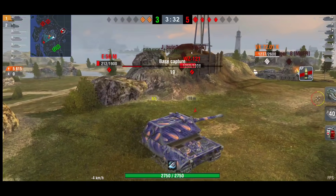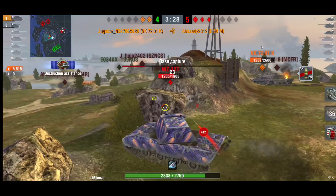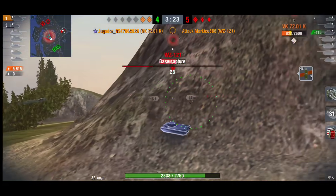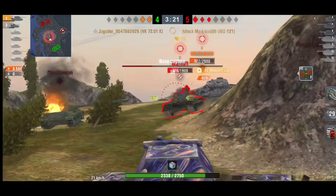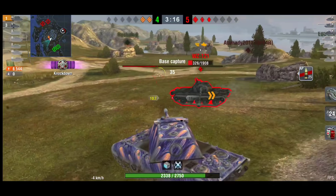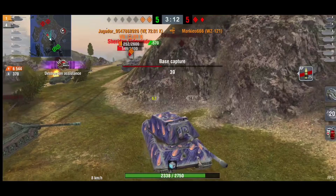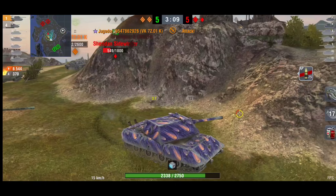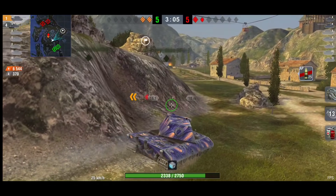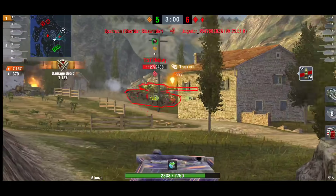I do hate these situations where it's such an easy win — he can easily win this game especially now the E50M has gone. But you don't want to put pressure on yourself — does he go for these tanks and leave the T57 that is capping? It's a slow tank, so what he's going to do is leave his platoon mate. But just as he leaves him, the T57 actually gets off the base — maybe because the T57 realized he was coming.